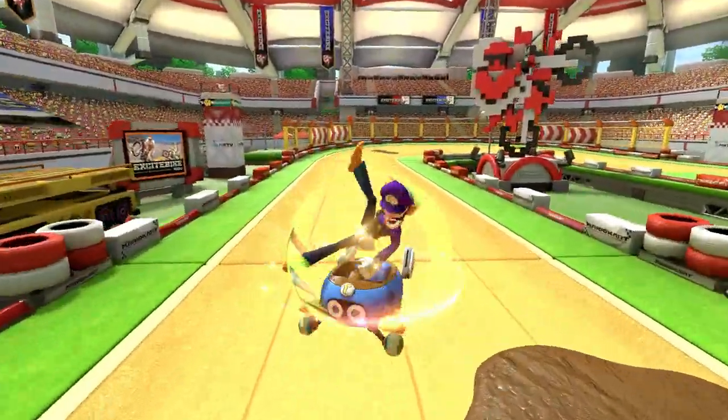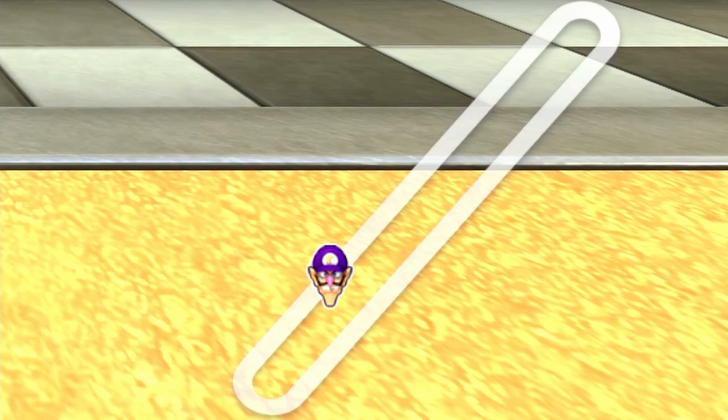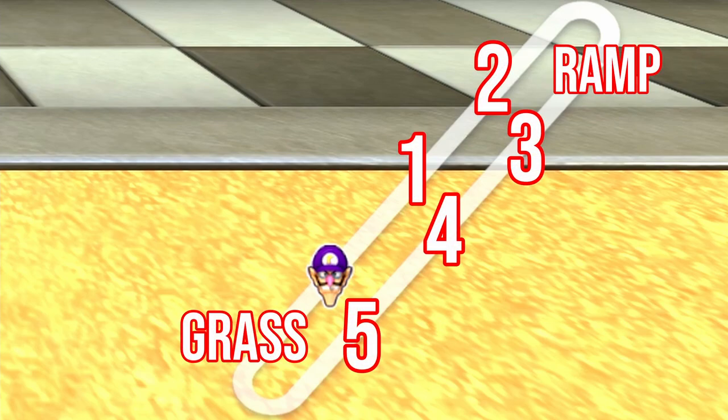These five pieces will all show up on every run of the track, and when racing online they can appear in any order, with two of them showing up on the first straightaway and three on the second, giving 120 total variations on the track layout.